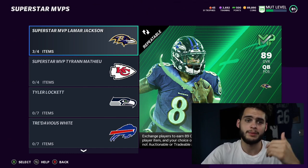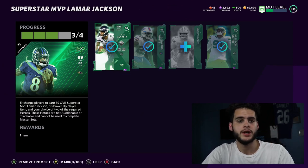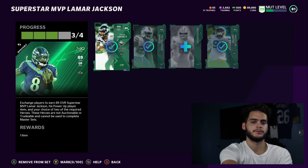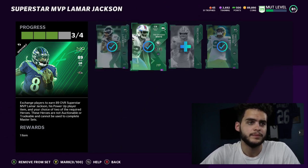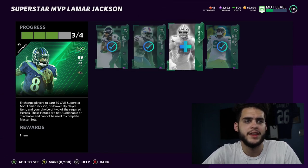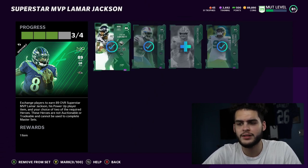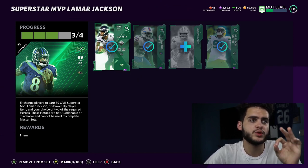The set we're focusing on is the Superstar MVP Lamar Jackson set. This set is absolutely fire for multiple reasons - you exchange players during the 89 overall Superstar MVP Lamar Jackson set, his power player item, and your choice of two required heroes. That's the key: you get two of these cards back for free - Tyler Lockett and Tre'Davious White. At face value without the method you're looking at around 330k total, but you get back two players that go for almost 200k combined.